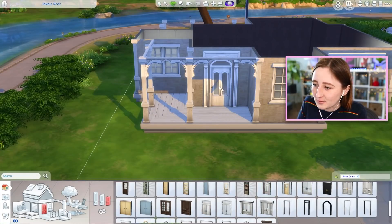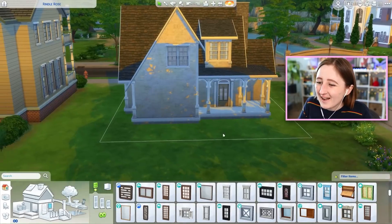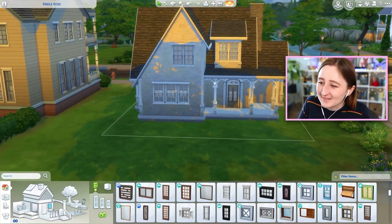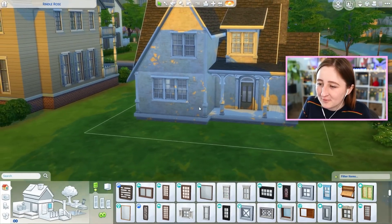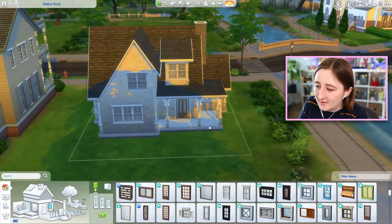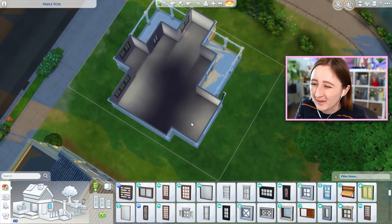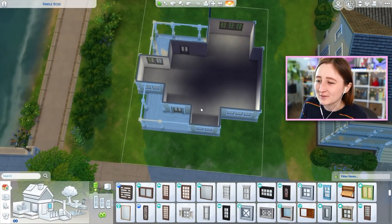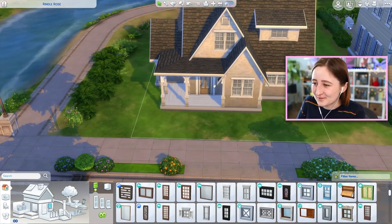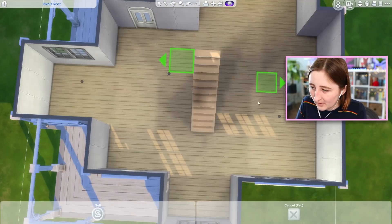I want more doors like this one — we need more of this, this exactly, please. I have no idea how to do the windows on this part. I didn't even think about that. I guess that's actually probably fine, right? Maybe some flower boxes on the bottom one? I think for now that back is good. I'll do the windows on the sides once I know where the floor plan is, because then we can figure it out.